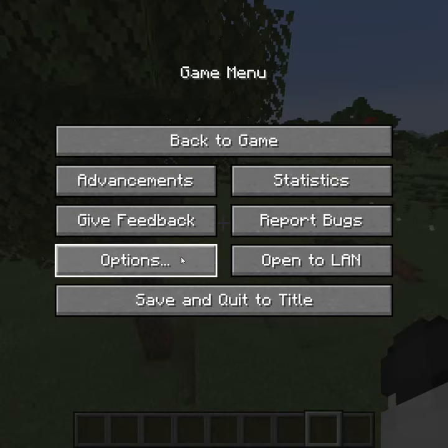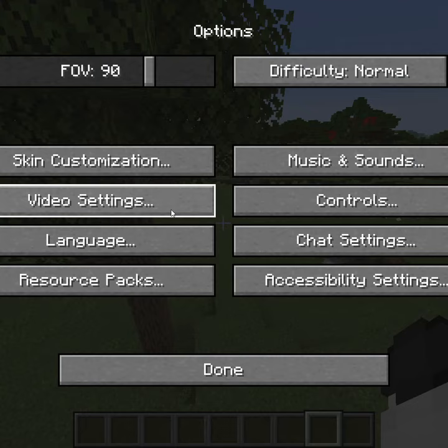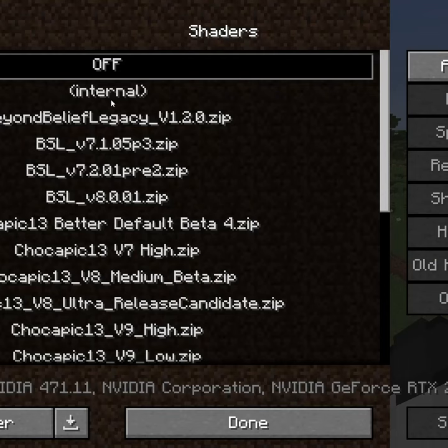To make it look better, you want to go to Options, and you want to have Optifine installed. Then go to Video Settings, then Shaders, and you want to press this internal shader.